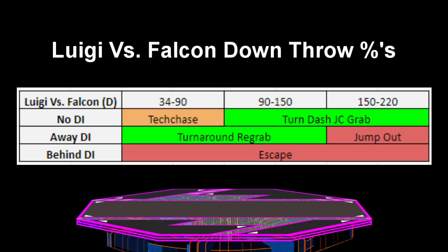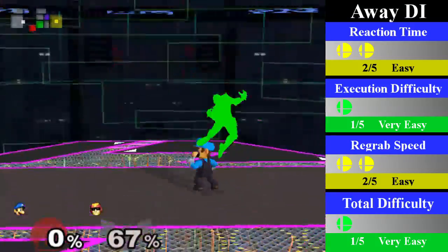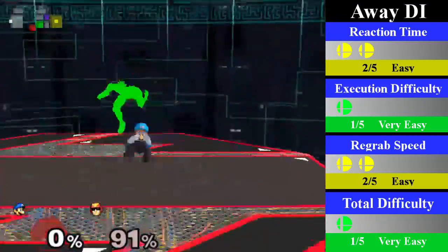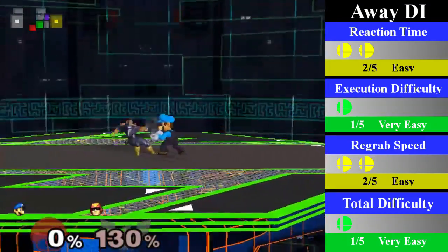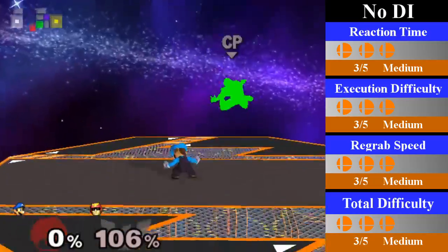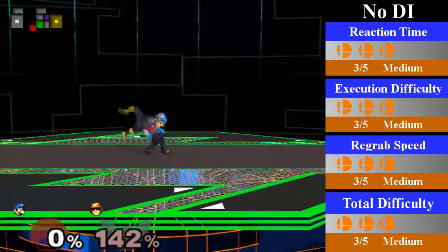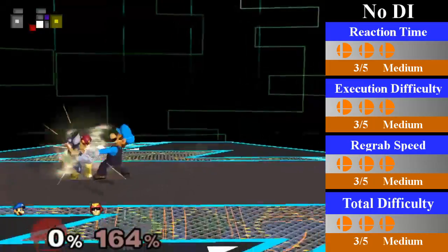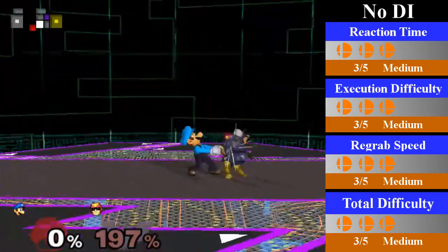On to Luigi's final chain grab: his down-throw chain grab on Falcon. Luigi can only down-throw chain grab Falcon in a range from 34% to 220%, and Falcon can escape at any point with behind DI. For away DI, Luigi can regrab from 34% to 150% by doing a turnaround regrab. Compared to Fox and Falco, this is a pretty easy chain grab to cover, and you can end this with a nice up smash, which will kill Falcon quite easily on any stage and is by far your best follow-up on this DI. For no DI, Luigi can regrab from 90% to 220% by doing a turnaround dash jump cancel regrab. This is pretty difficult as Falcon is decently heavy, so it may look like he is up in the air for a while, but Luigi does not have that much time to get to him once he is able to move. You can end this with an aerial, all of which can kill, or go for a back throw if your opponent never DIs this throw.